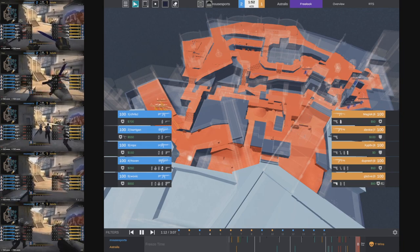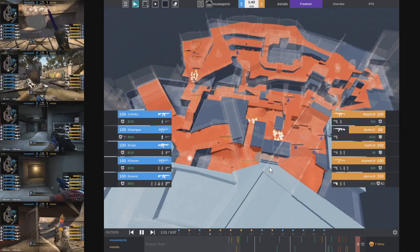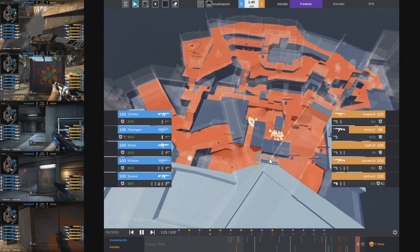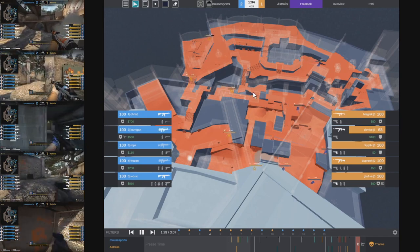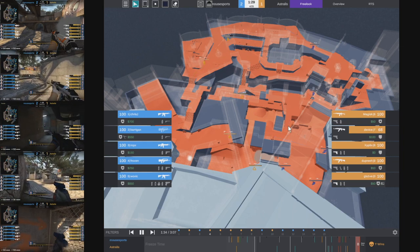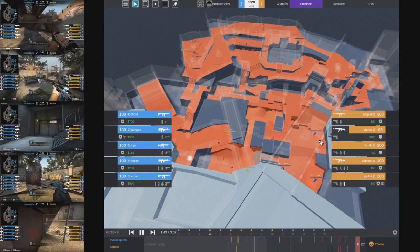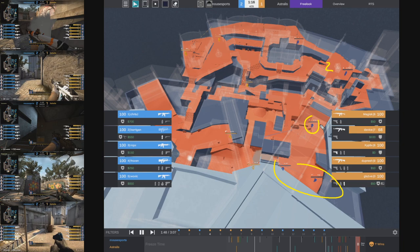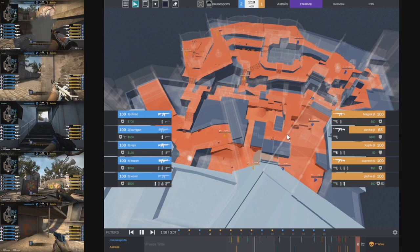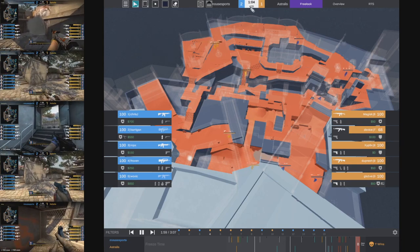This round is going to be a gun round for both teams. Astralis start off with a simple default, a two-one-two. What I want to point out in this round is the value of keeping track of the other team's utility, particularly around the monster area. At the start of the round we're going to see a Molotov used at short, as well as a smoke into monster - this monster smoke came from CT spawn, a very common smoke. Meanwhile, Astralis are taking map control towards connector and the party area, and a second smoke gets thrown towards monster.